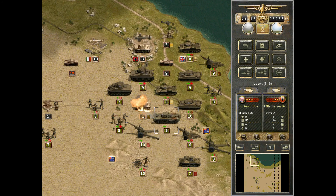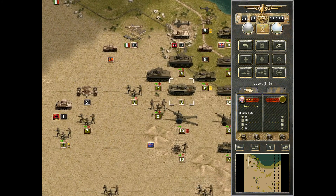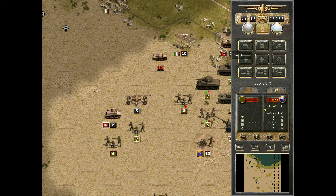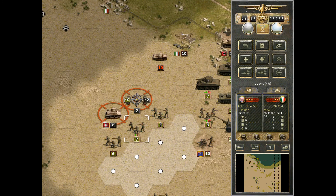Let's see if we can take out this unit — great, absolutely fantastic. I'm going to resupply this unit and also give this unit a supply. We're going to move these guys up and see how much damage they can do — hopefully we can take them out now.